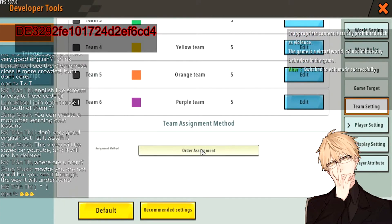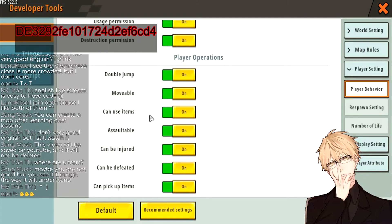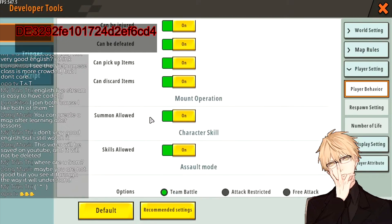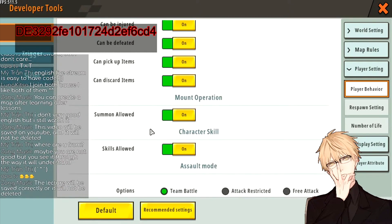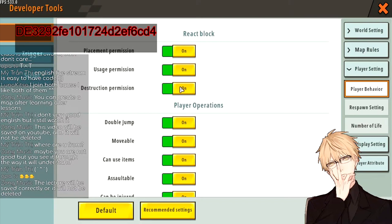Go to Player Setting and you will see all the permissions for the player. For Paco maps you'll focus on two. First, you should turn off Block Breaking — this will prevent the player from actually breaking blocks in your map. In Paco maps you don't want the player to ruin the course, you only want them to navigate through it, so turn this off and the player will not be able to break anything.